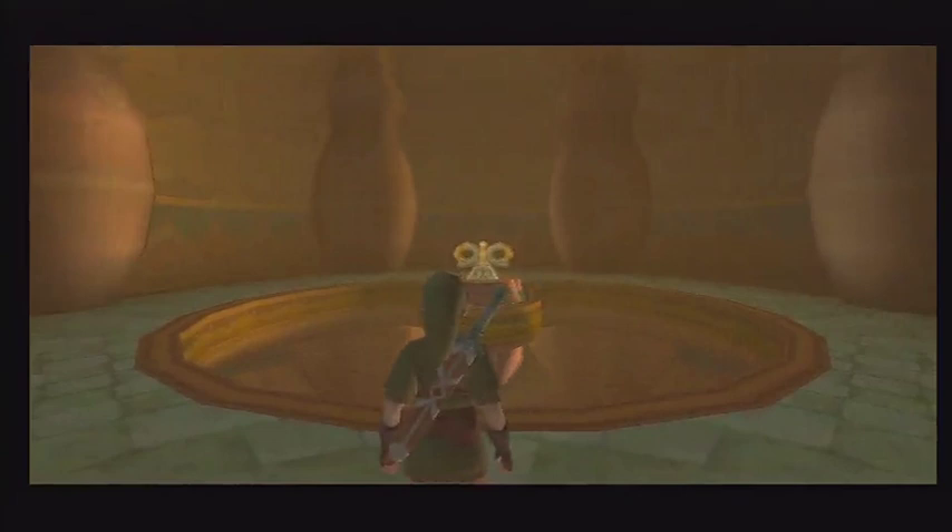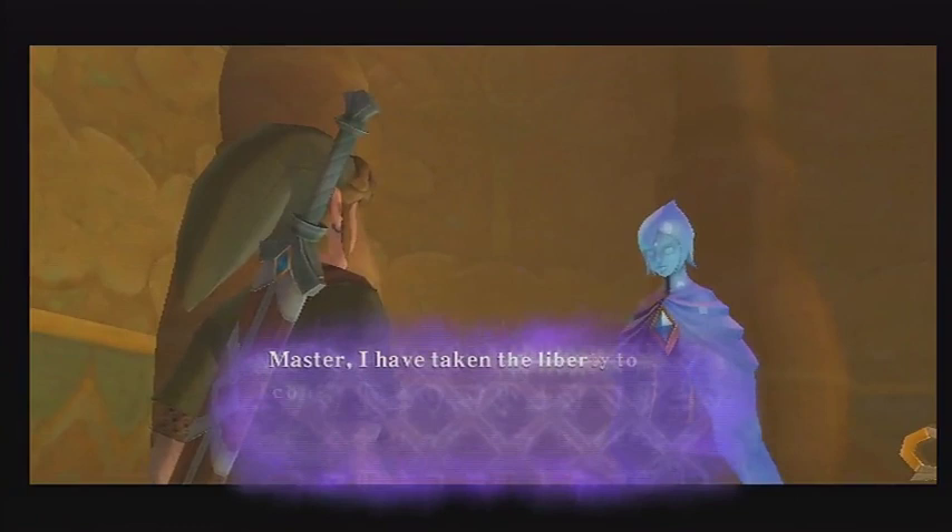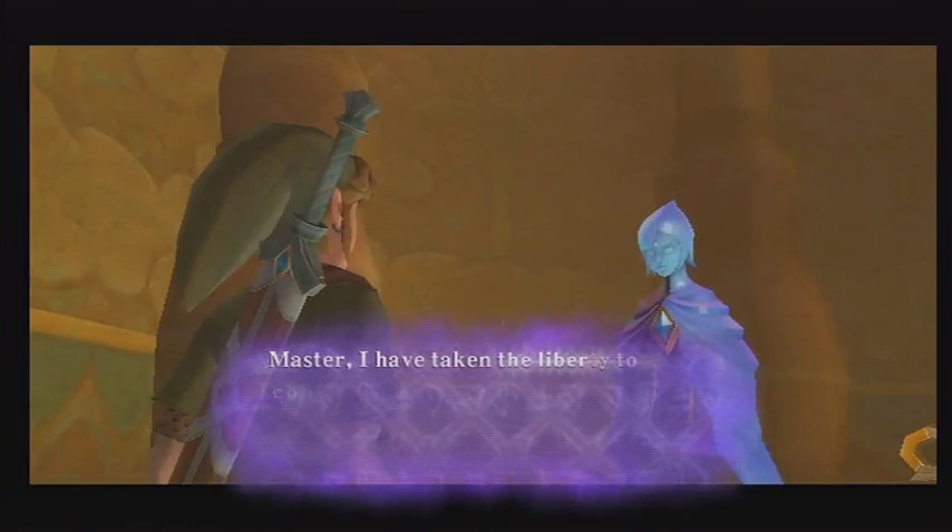As we come in here we're going to get a cinematic that highlights how tall and deep this room is. At the very top we have the boss chamber with its unique flower-like key. I don't recall that key being all that tough to solve, thankfully.